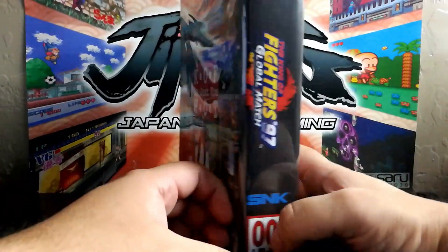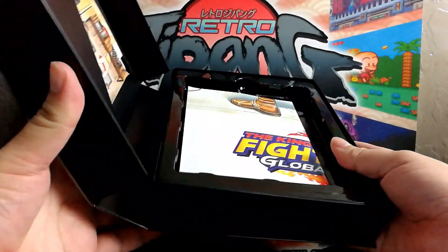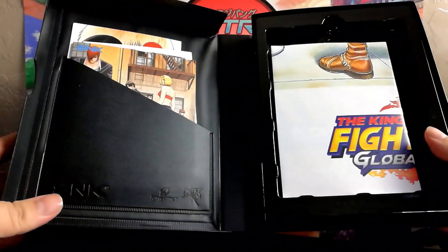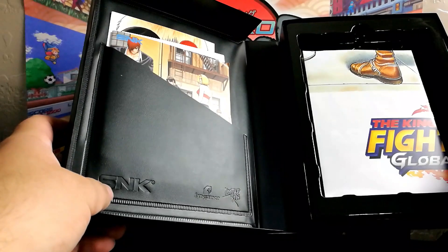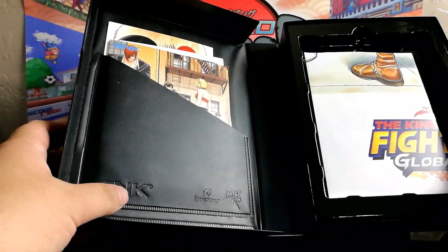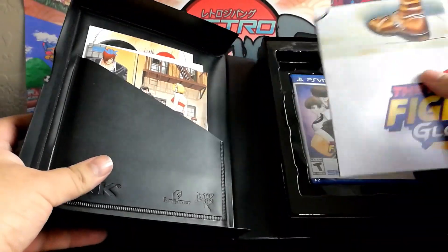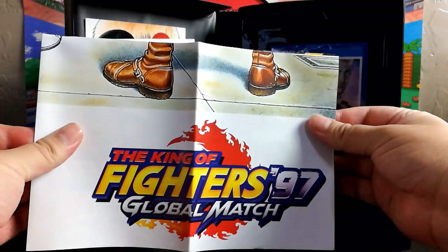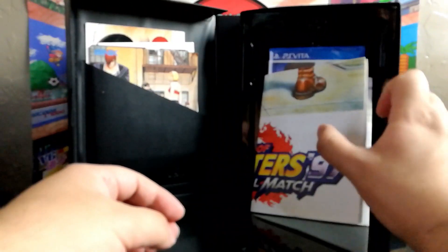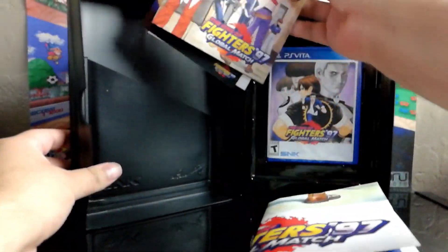You've got the classic cover in a shock box. Let's go ahead and open it up here. Pretty cool. Inside, you've got an embroidered SNK logo. Fan Gamer, which I assume are the people who made the packaging. And then you've got a King of Fighters 97 poster.